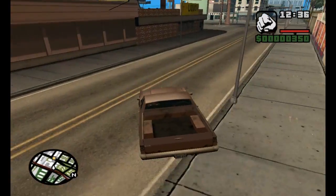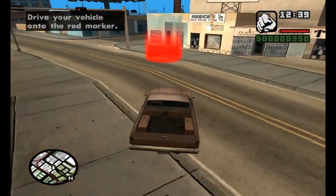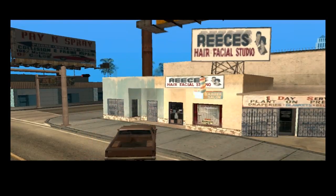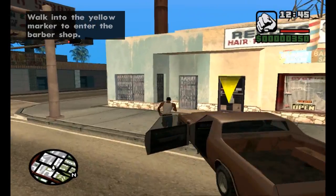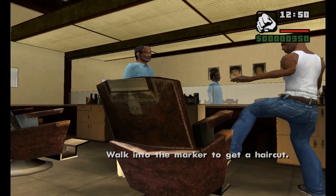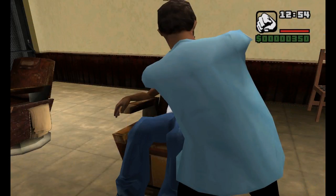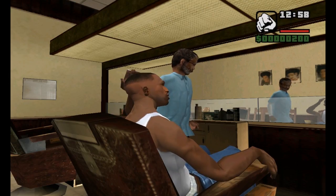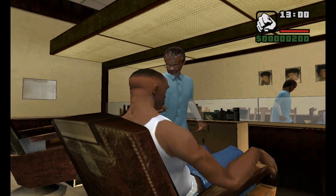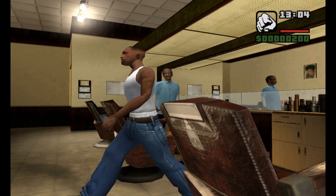So once you get to, let's say, 'Cleaning the Hood,' you still don't have a gun, and you kind of need a gun to kill people on that mission. You could kill the guy at the pizza shop and take his shotgun, but then you have a really high chance of killing Ryder because of the shotgun spread. So that's not really a good idea.